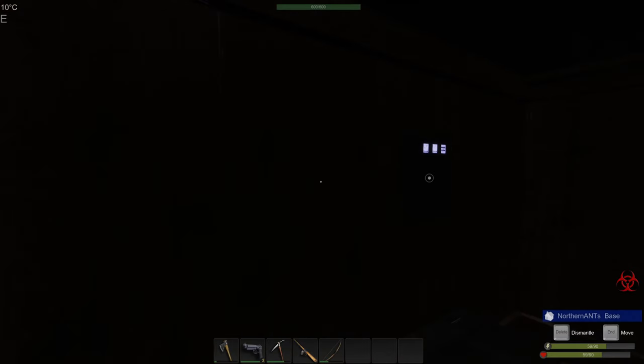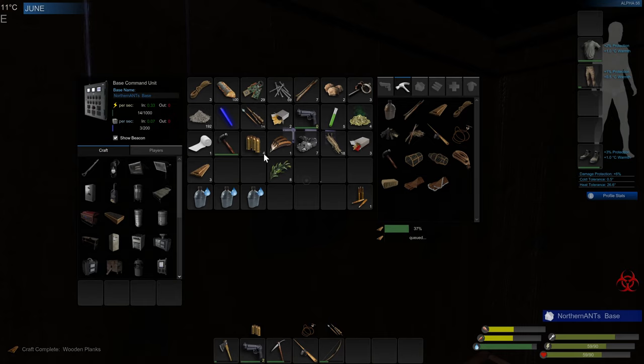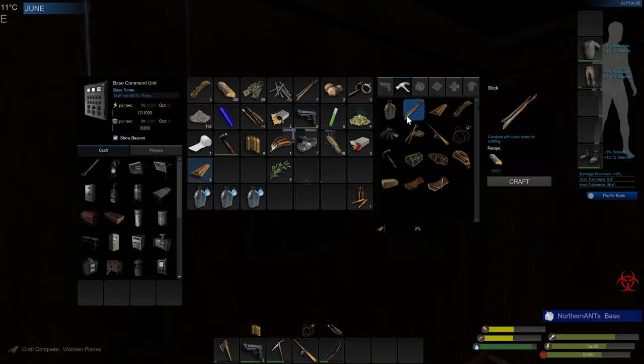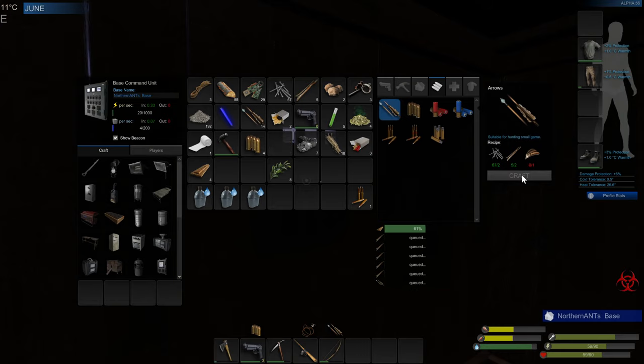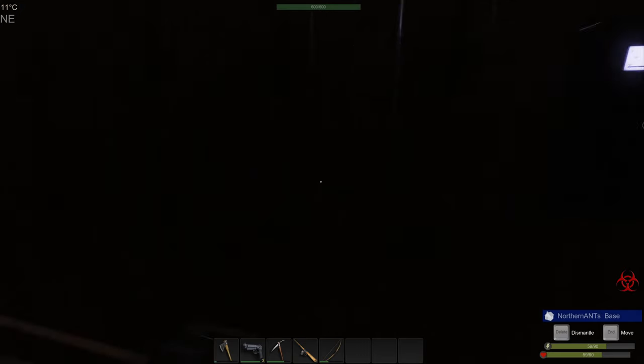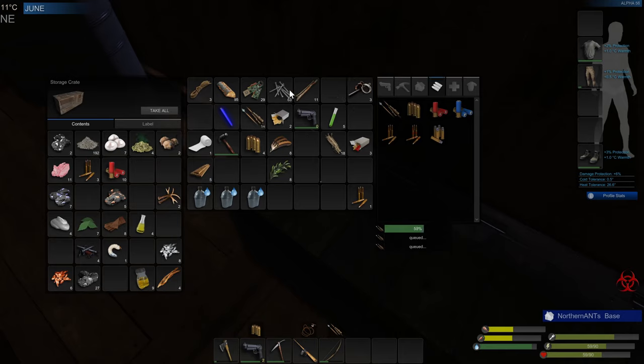A thousand. What's our total now? We can store up to a thousand in electric and two hundred in mass. 14 arrows, but maybe we should make a few more arrows too. Let's get some more feathers. Sandstone — I'm still not sure what we're going to use that for.